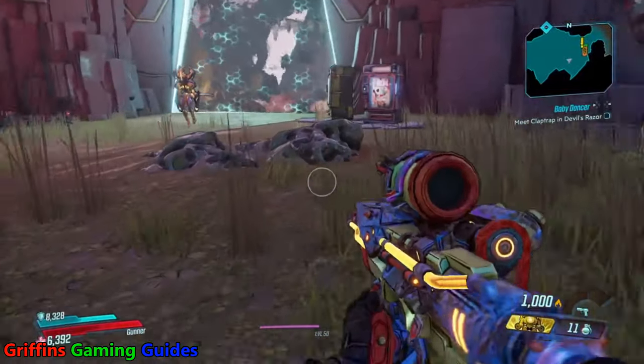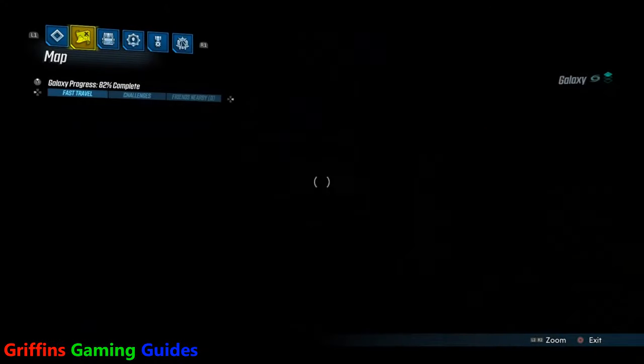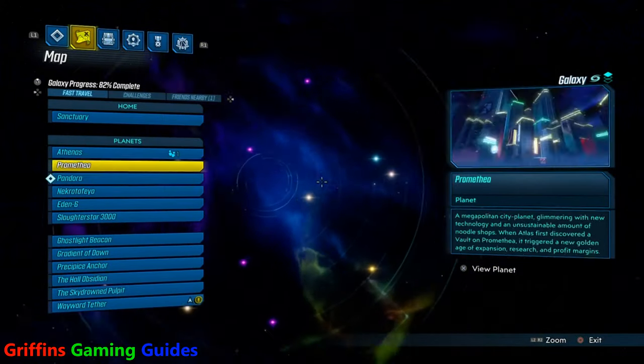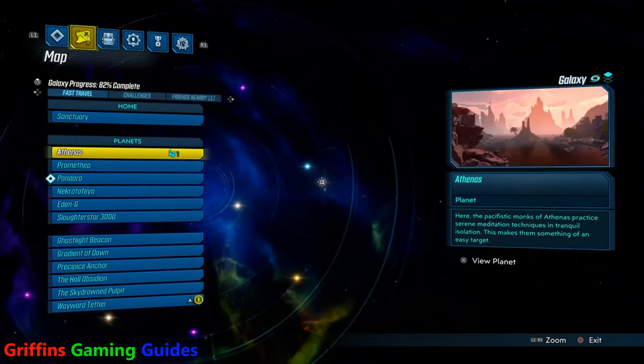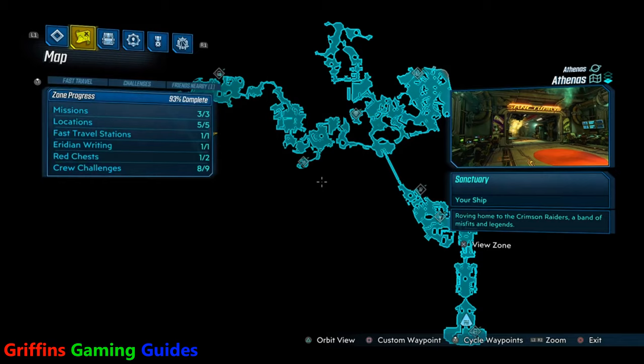To break down these 223 locations: there are 78 on Pandora, 43 on Promethea, 63 on Eden 6, and 27 on Necrotofeo. By the time you've got all four main planets done, you'll have 211 locations completed, leaving 12 remaining — six Iridian Proving Grounds, five locations on Athenas, and one location in the Slaughter Star 3000.